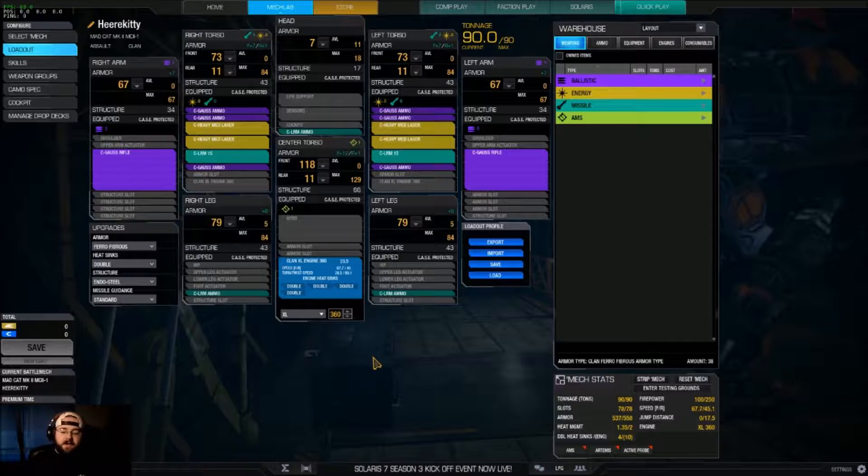So if we move at 67.7, our heat management is almost one and a half — close enough, it doesn't matter. This thing is tanky, high damage, relatively efficient. What more do you want out of life?